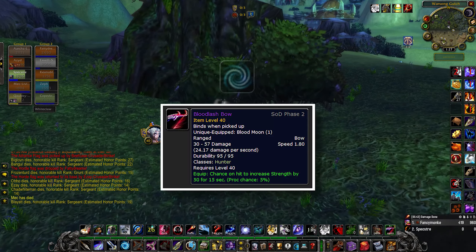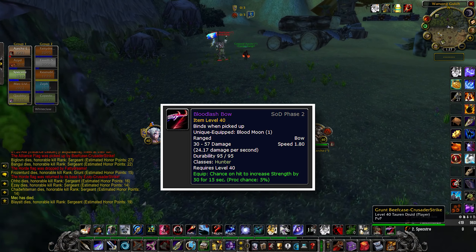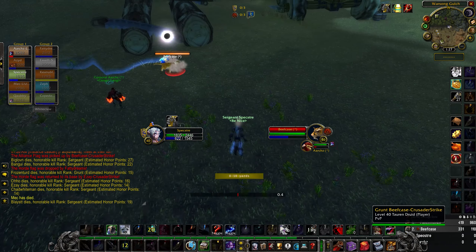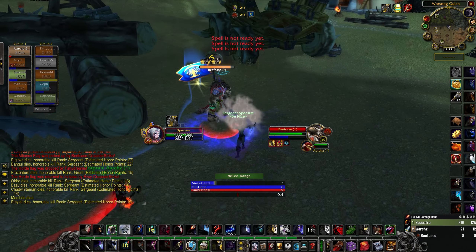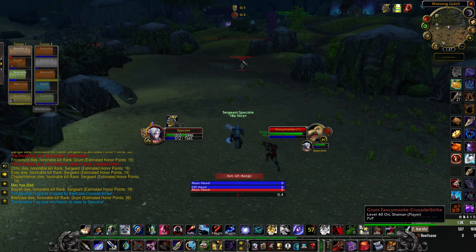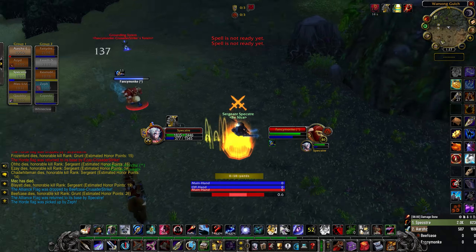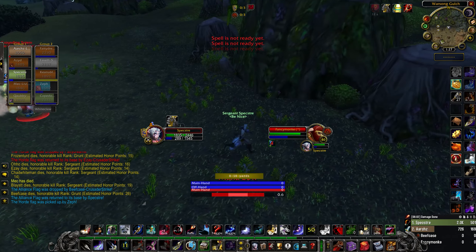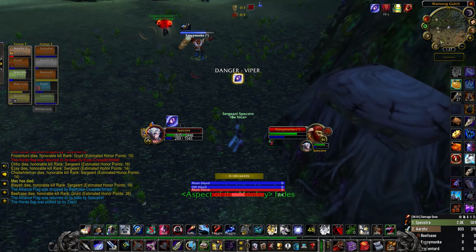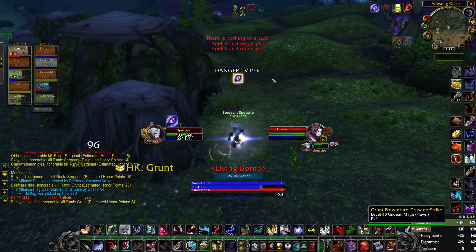For your bow, the STV Epic is best since its effect procs on your melee attacks. As a ranged weapon it's pretty much a plastic toy, but the proc makes it the best glorified stat stick available. If you want some sweaty optimization, you could also carry around a proper ranged weapon such as the Gnomeregan bow or your Warsong faction rep bow, and macro swap to them when rooted, running someone down, or kiting. Not strictly necessary, but it's nice to have options.